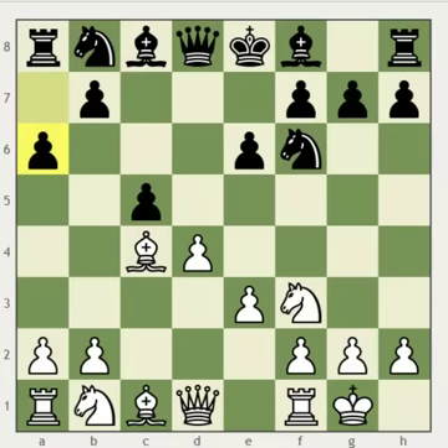Now white castles, and black plays a6. The point behind a6 is to play b5, gaining space on the queenside and preparing to develop the bishop to b7, where it's going to be really active.